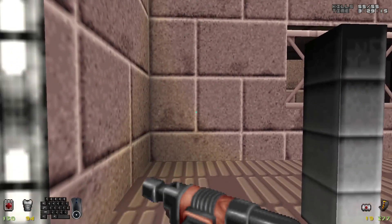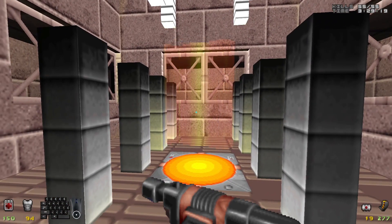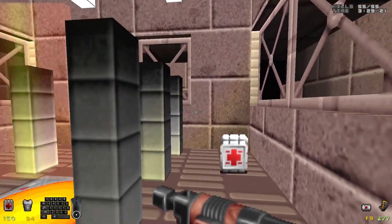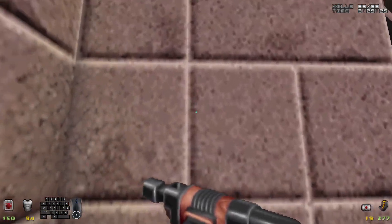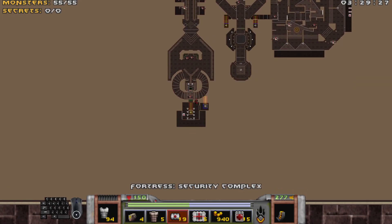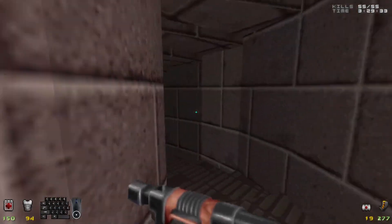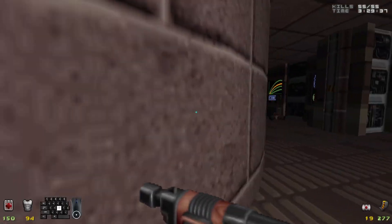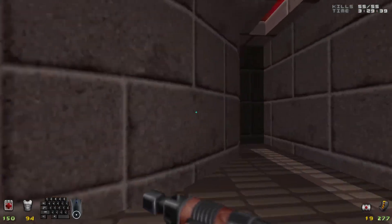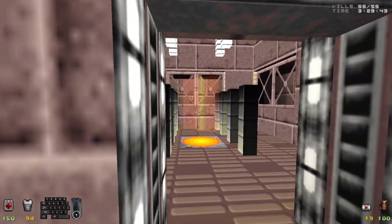All right everyone, we have just conquered the security complex, and we are about to head to administration — or central administration, whichever you prefer. I found out that the thing behind this wall, which was revealed via that map I got, is just a teleporter that takes you back to the beginning of the map. I still don't know how to actually open that thing. Maybe it's a bug and it can't be opened, but either way, that's not important. Let us continue on to administration.